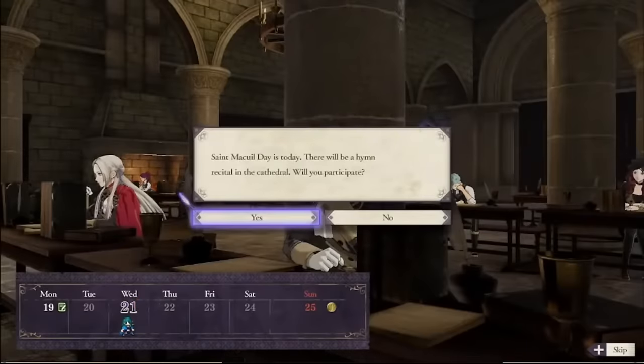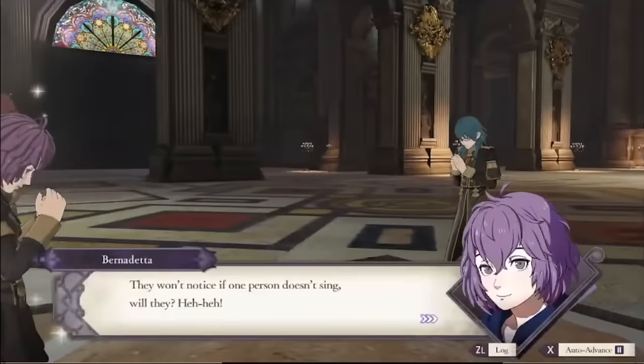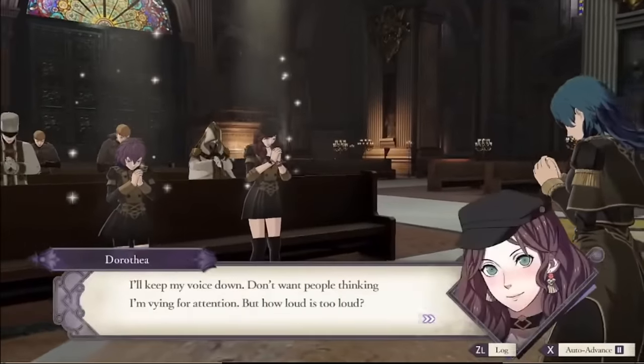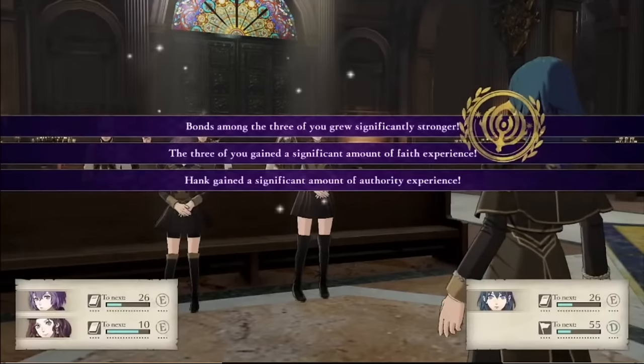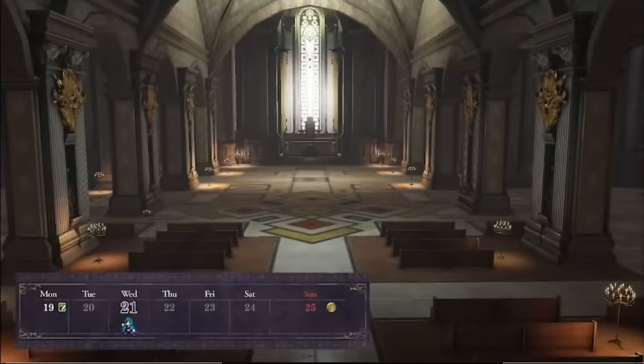Beyond dialogue options, you can also build support rank with units by doing out-of-combat tasks with them, such as eating a meal together, cooking together, performing in choir, returning a lost item, or giving a gift. Some of these apply to Byleth only, but many activities like eating a meal involve Byleth and two other characters, and when you do these activities the whole trio gains support points with each other. It's pretty quick to build supports in Three Houses, so long as you're regularly doing these activities with students you'll unlock conversations in no time.